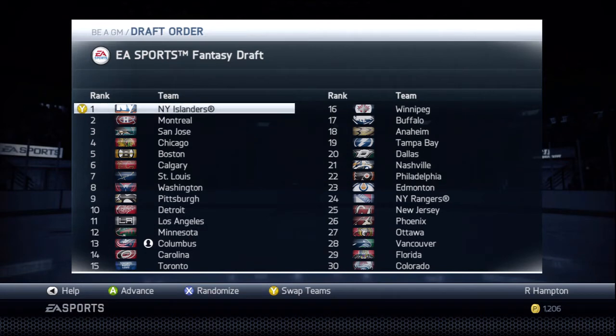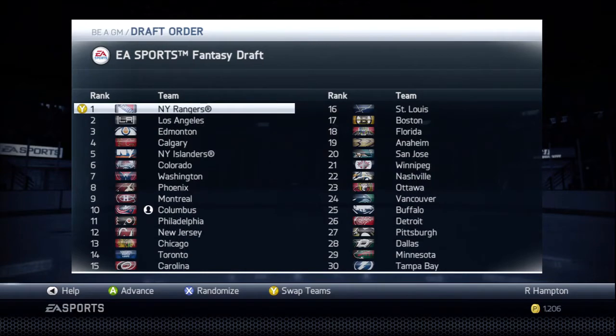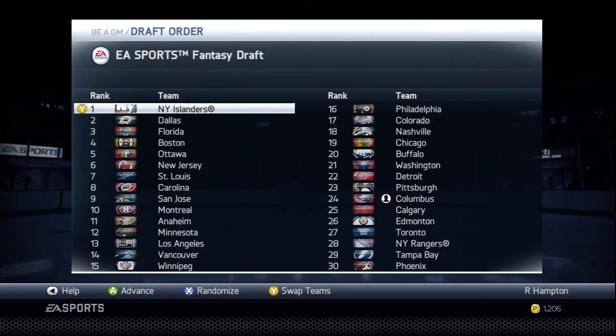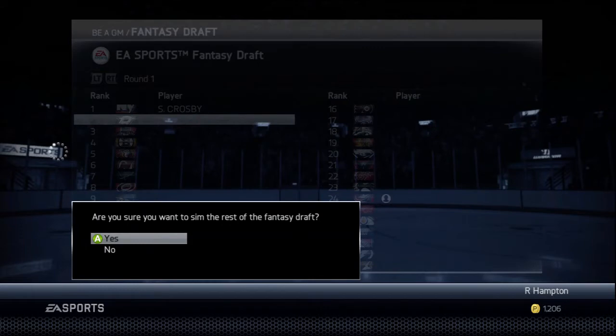I'm going to the random number generator and putting it between 10 and 30 so we get a good range. Generated 20, so we're going to click the randomize button 20 times. I'll count it out so you guys know I'm being serious and not trying to set this up. We land on the 24th pick. Looks like the New York Islanders and Florida Panthers might just end up being Stanley Cup champs. We're going to simulate through the draft as fast as we can so we don't see anybody get drafted.